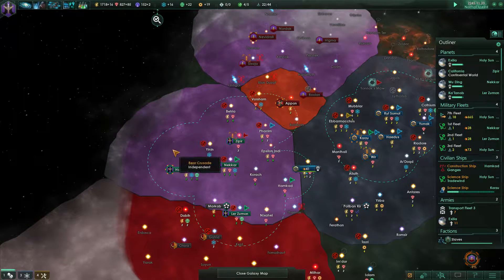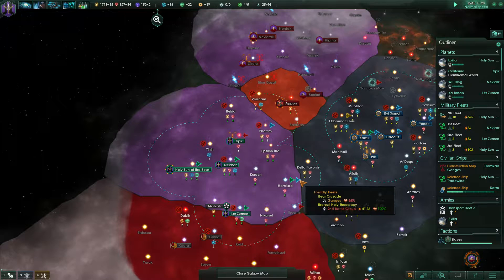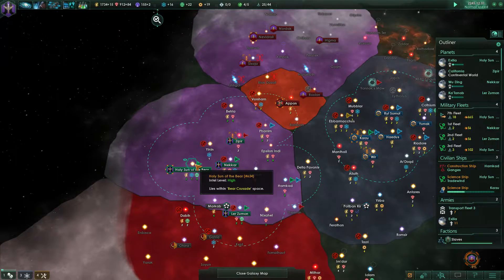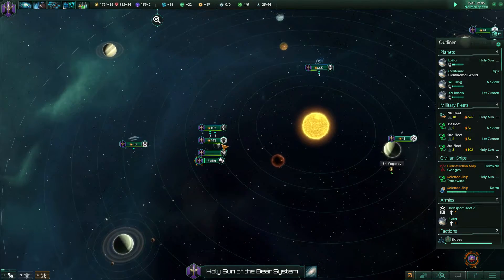I could be really screwed here, but hopefully this works out. Space amoebas - they're fine. Because if they take us right now, they had 12,000 strength and we do not have that at the moment.